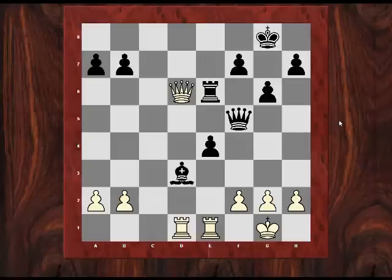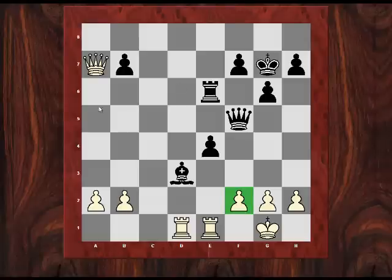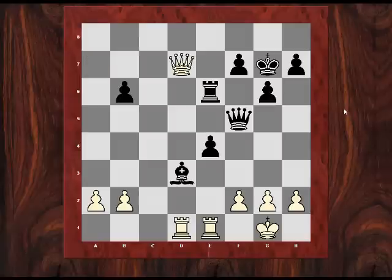Rook e6. I played check and nabbed his a7 pawn, knowing I can get back — and I'm also protecting f2. I can get back to d4 if necessary with check. So it started to look like plain sailing here at this point in the game. I'm a pure exchange up — not for any pawns. And my queen can reroute to the center again. So Qd7, preventing Rf6 unless he wants the queen exchange.